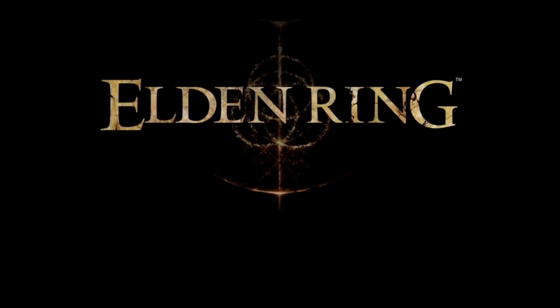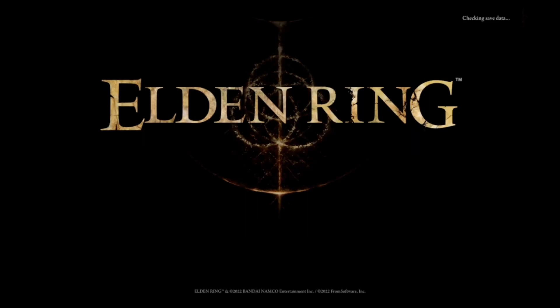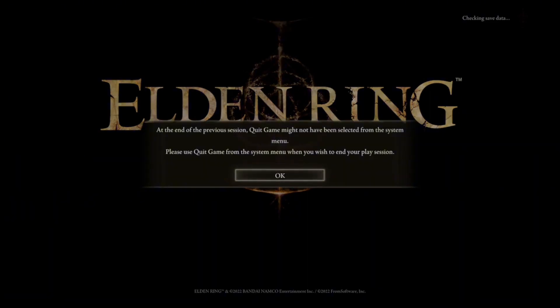On Xbox, press the home button, scroll down, press Start, and hit the quit option. On PlayStation, press the home button, go over to your game, press X, then hit close game. On PC, you need to turn off Steam Sync before you start, then you can just press Alt+F4.